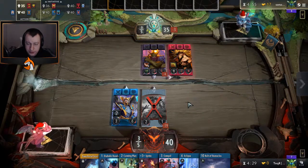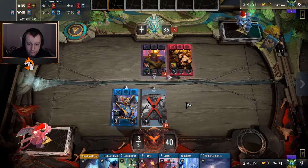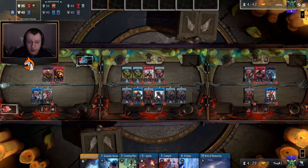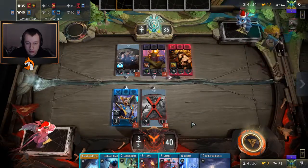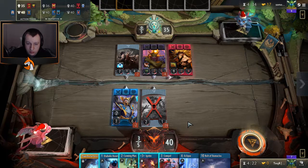We get another Cunning Plan off the top, which is nice. Tom, if you're wondering about this game, best to think of it as a map with top, middle, and right lane, and you have to try and knock down two of these towers at the back, or knock down a tower and then when it's replaced with an Ancient, knock that down as well.